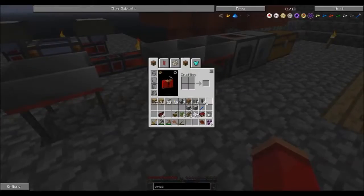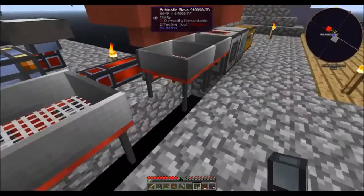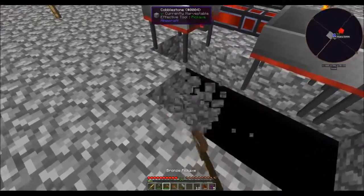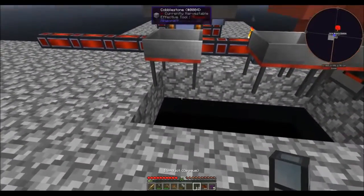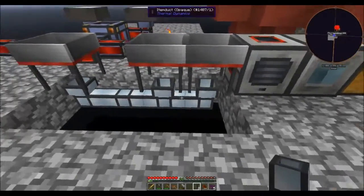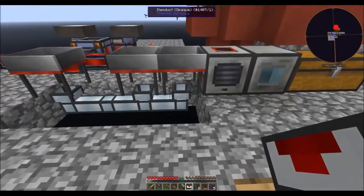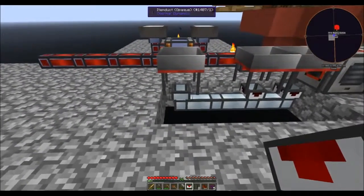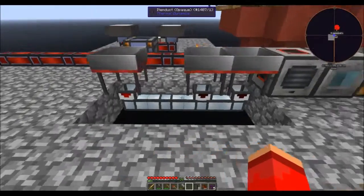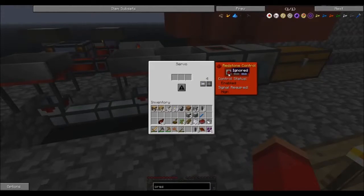Then I'm going to need item ducts, which I made quite a few of over here. I probably should have put these down first — oh well. I'll have to replace that cobblestone and not fall to my death before then. And then I'm going to put some servos in there and set them to ignore.